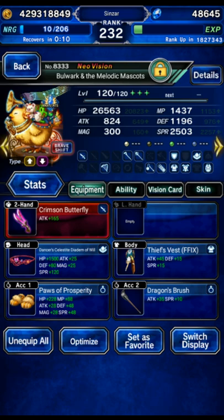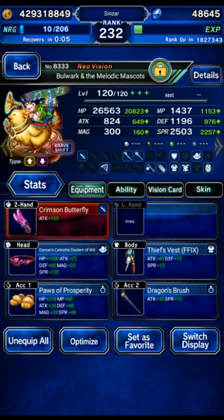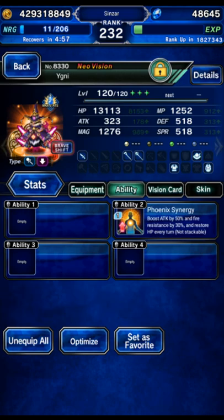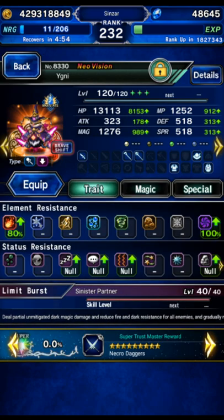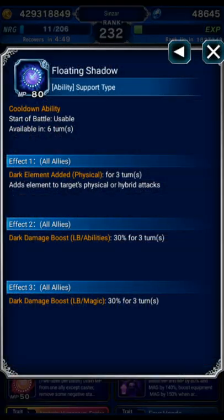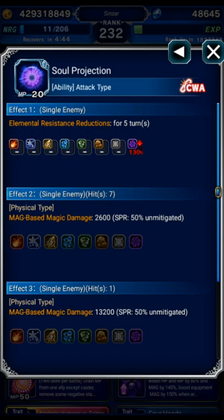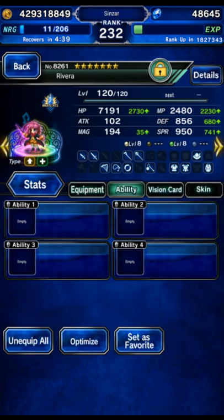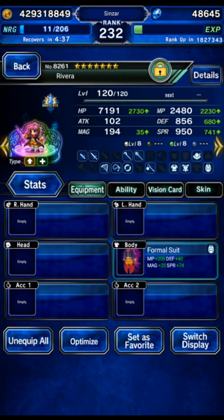I geared Bulwark with passive provoke and evasion just in case we didn't OTK the final wave — he'd soak some hits before dying, and if he dies it wouldn't really matter. Yigney is using some mana reduction and the Obsidian Bracer. I gave him Phoenix Synergy because his imperil hurts himself, but that's not super important. He was doing an 85 spirit break, a 30 dark amp for the party, and a 130 dark imperil for the boss.